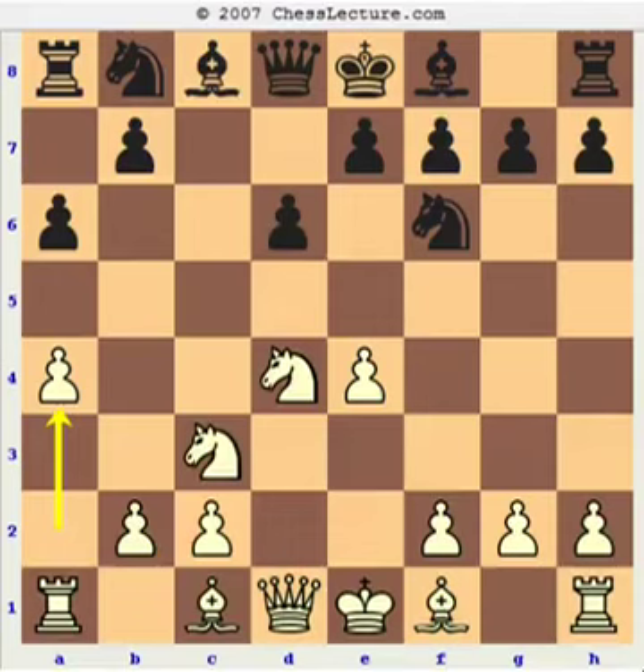This is the a4 variation of the Najdorf. The first thing that comes to mind is that after Black plays a6, he is about to play b5 sometime in the future. So the immediate response a4 has one main idea: to limit Black's counterplay on the queenside. At the same time, the b7 and a6 pawns could be fixed with a5, creating a big gaping hole on b6. So a4 is a multipurpose move — stop b5 queenside expansion, and later play a5 to fix Black's queenside.